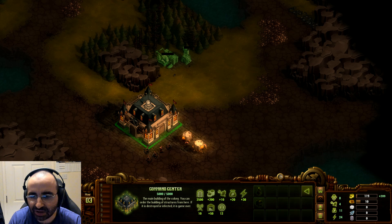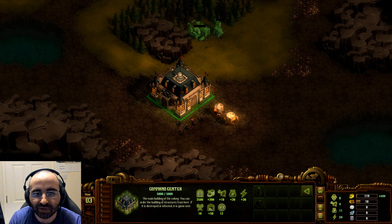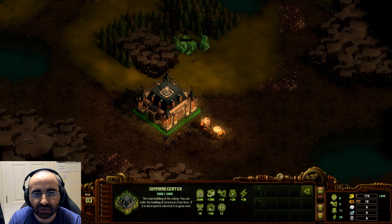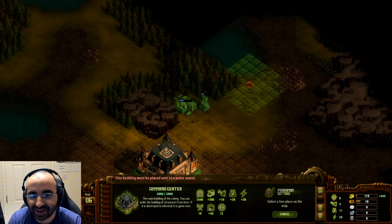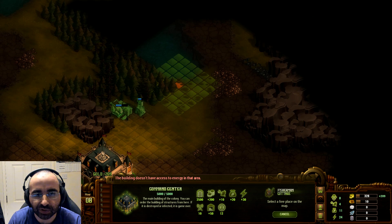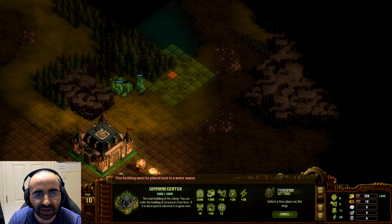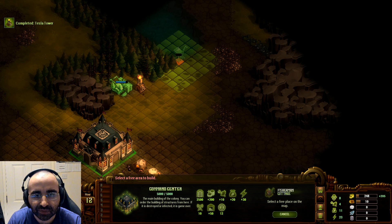We're going to put one Tesla tower here. You need to consider your money and resources — your command center is always generating more at a slow rate. You can increase the rate you gather by making more gathering points, but you can't expand too widely because you need to defend from zombie invasions. So we're building a sawmill and a Tesla tower right now, then we're going to build a fisherman's cottage right here for food.